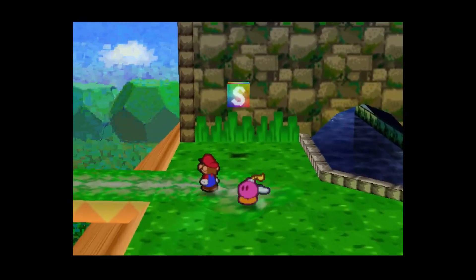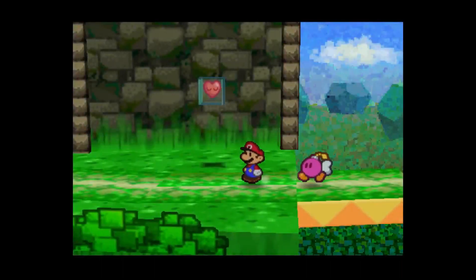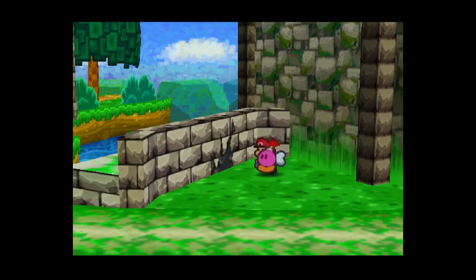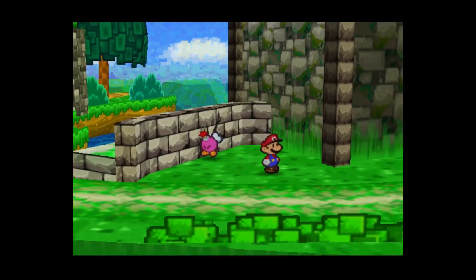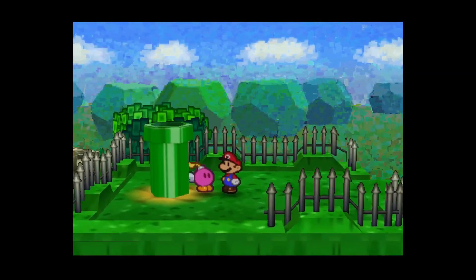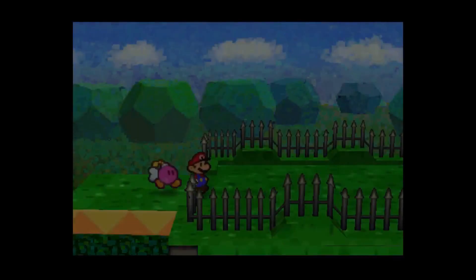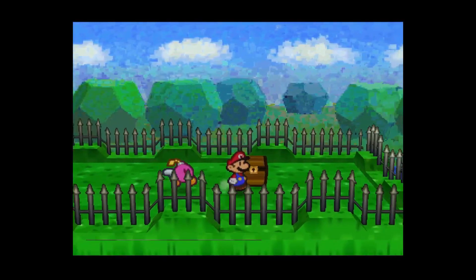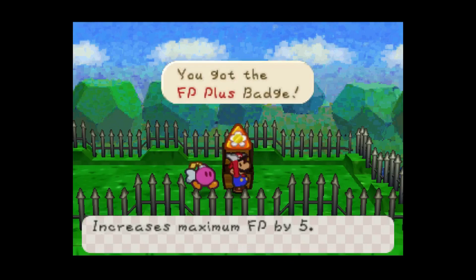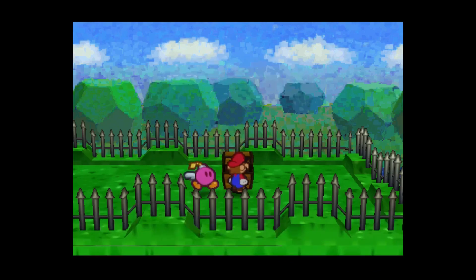Let's make our way out of the fortress for a little bit. Right there's the wall I'm talking about — light it up and get out of the way. Let's get down the pipe and see what's here. Right here's a treasure chest — the very first one, which is an FP Plus badge.